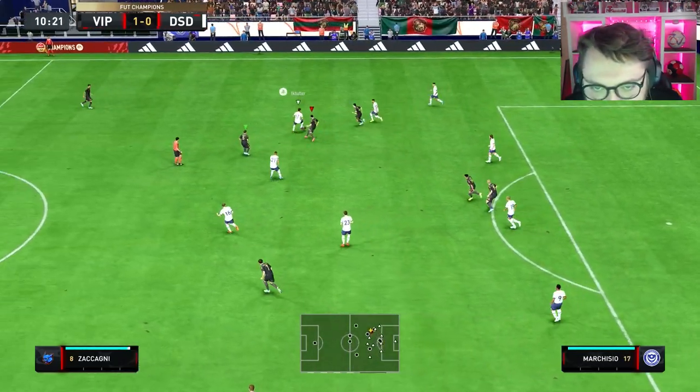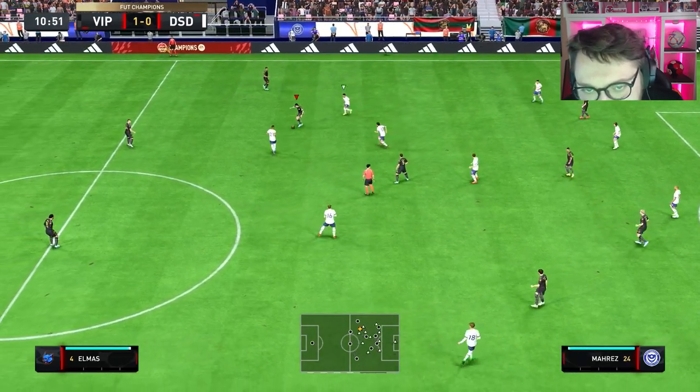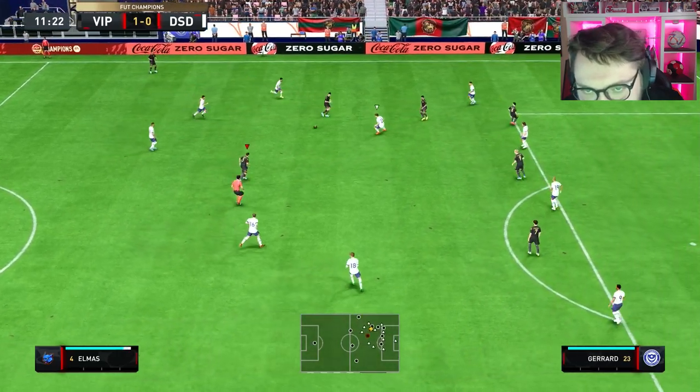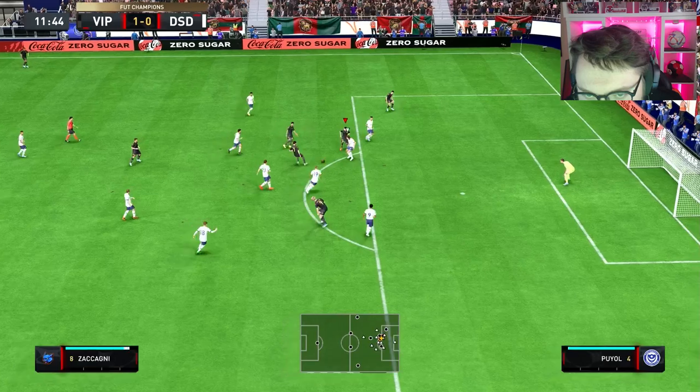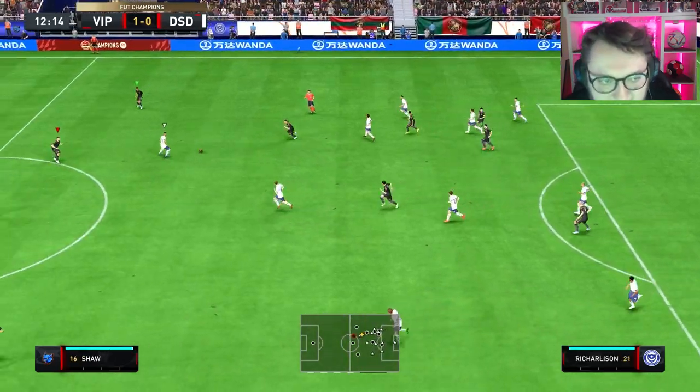Zakangi is pretty basic as a player I think, but this Elmas is quite unique. That dribbling is so unique on a midfielder like that — you don't often get stuff like that happen. It's nice to have that kind of card.